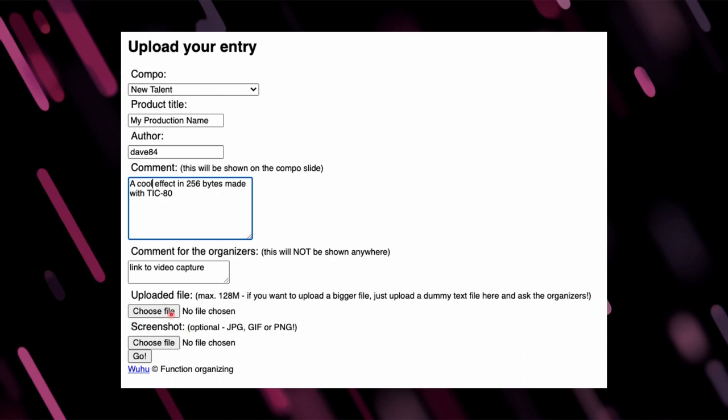Hit 'choose file' and choose your zip file. You also want to upload a screenshot. We did include one in the zip file, but this screenshot is for the party system. The party system will show this when you're looking at your own entries so you can easily identify which one is which. And if someone is voting after the competition has finished showing, they may want to be reminded of what your entry looks like. So it's always good to put a screenshot there. Then don't forget to hit Go.